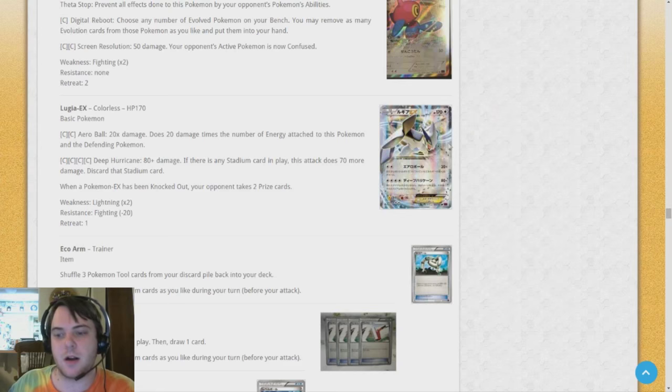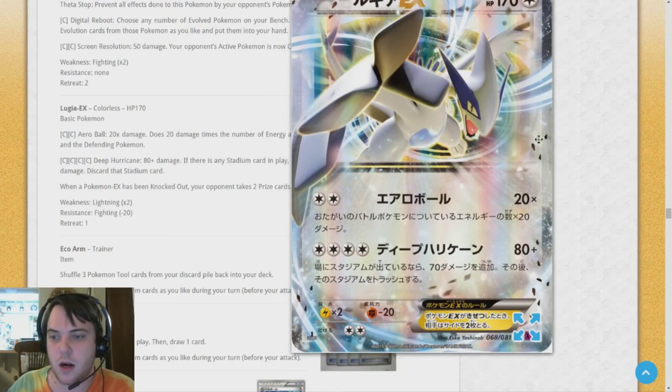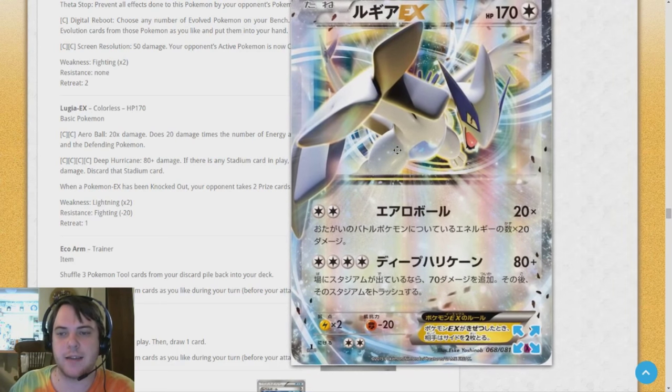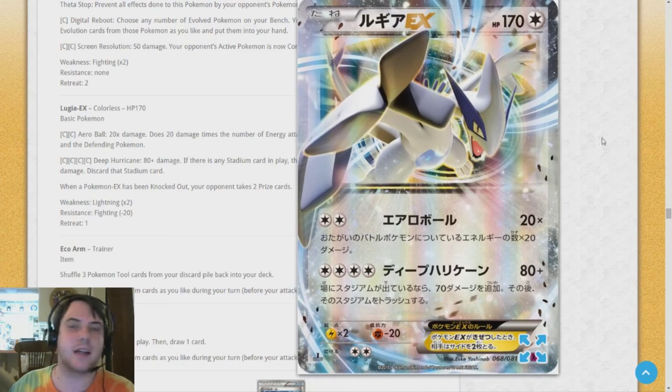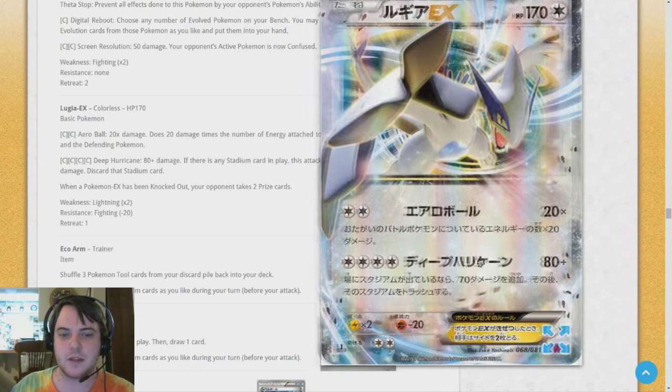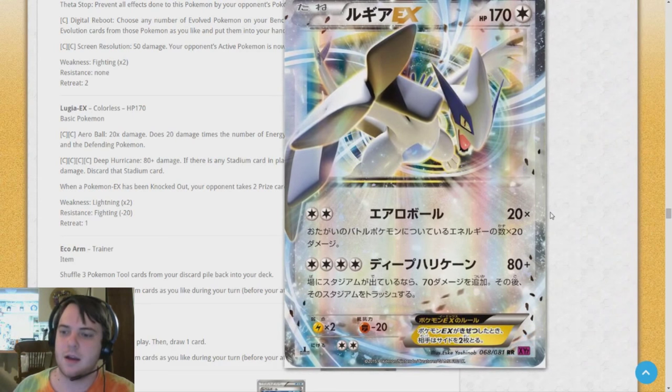This is the last Pokémon card — Lugia EX, which has pretty cool art. It has the Arrow Ball attack — does 20 times the number of energy attached to this Pokémon and the Defending Pokémon. It's exactly the same as Mewtwo EX, except this thing isn't weak to Psychic and it's Colorless. Deep Hurricane does 80 and if there's a Stadium in play it does 70 more damage and discards that Stadium — similar to Donphan. It does require four energy. I can definitely see it being a one-of in decks to replace Mewtwo EX.